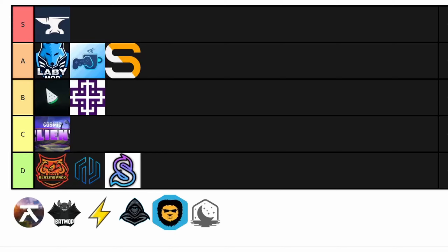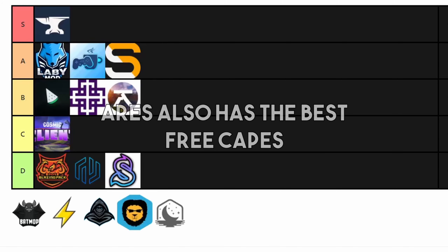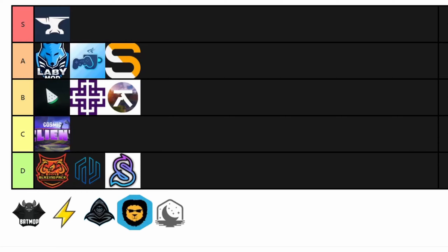Now down to the last six clients — Aries Client goes in B tier. The Aries Client is a very good client, but there are better options. Aries did get an update recently, but I don't think that's enough to push it into A tier. I hardly even noticed the update. People have been saying I missed a whole page of mods, and maybe that could have pushed it to A tier. But overall, I just can't see how it could possibly pass even Salver, which gives people the flexibility of playing on any type of account.